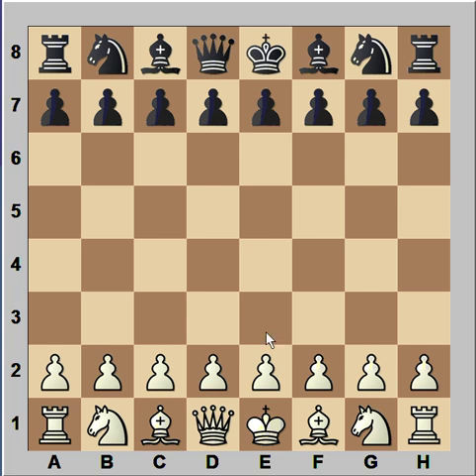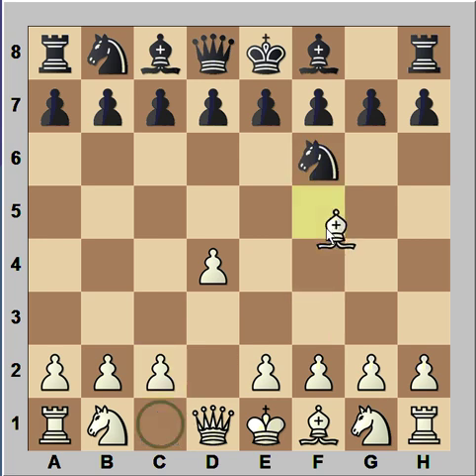In this game Vaganjan had white pieces and he started with d4. Kuprejcik played knight to f6 and after bishop to g5 we have the Trompowski Attack. The most common move for black in this position is knight to e4, attacking the bishop. But Kuprejcik played c5.